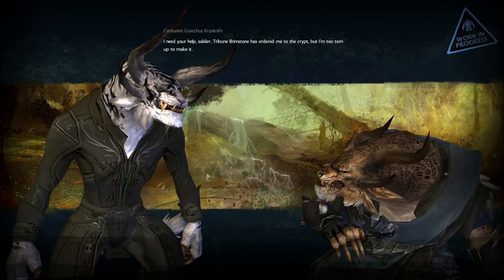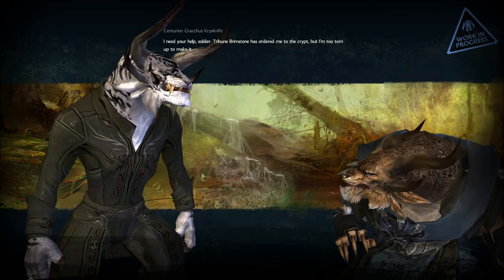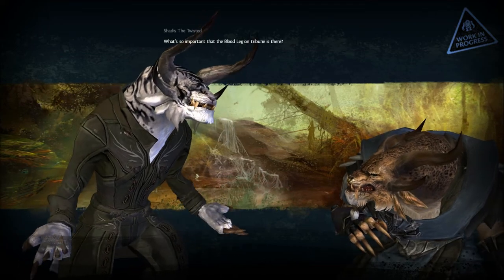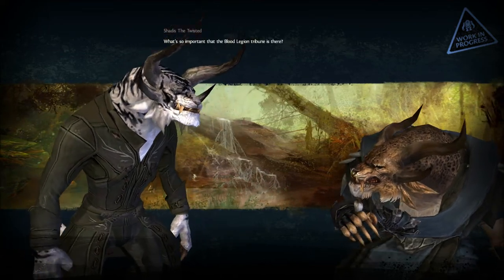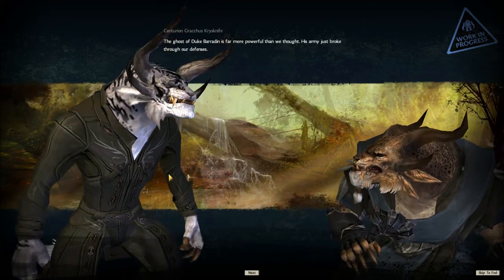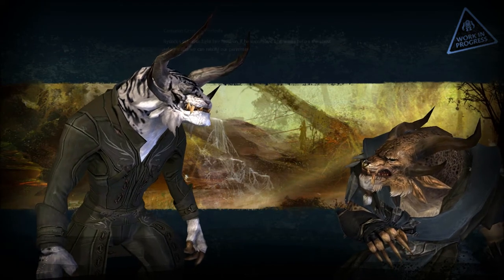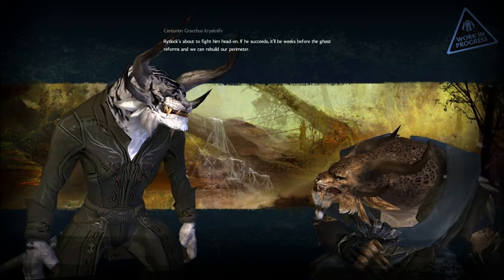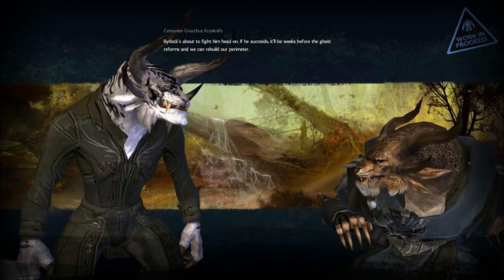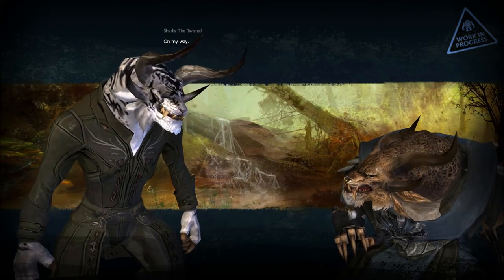I need your help, soldier. Tribune Brimstone has ordered me to the crypt. What's so important that the Blood Legion Tribune is here? The ghost's two varieties are more powerful than we thought. His army just broke through our defenses. Redlock's about to fight him head on. If he succeeds, it'll be weeks before the ghost reforms and we can rebuild our perimeter. On my way.